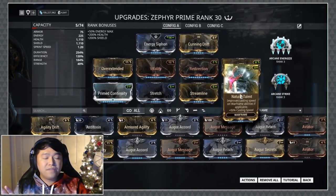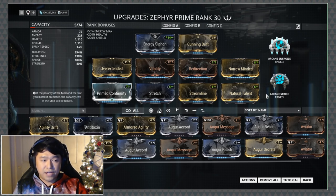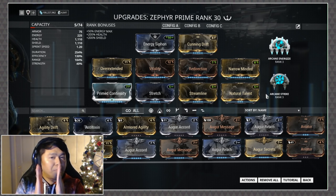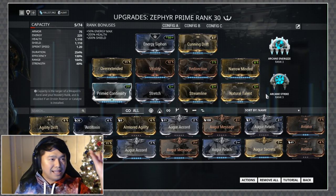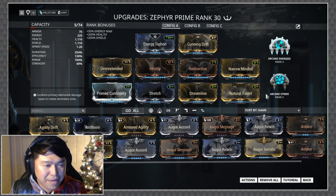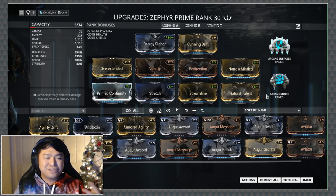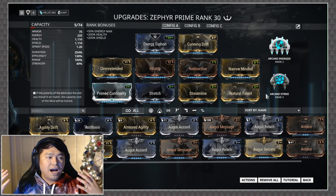We also have Natural Talent in here. Natural Talent took the place of my Prime Flow — I was using Prime Flow before when Zephyr had a smaller energy pool, but sometimes you get these gaps where you're casting turbulence and you see that little blue ping and boom, you get sniped by a nullifier right when you're casting. Natural Talent definitely cuts down on that.